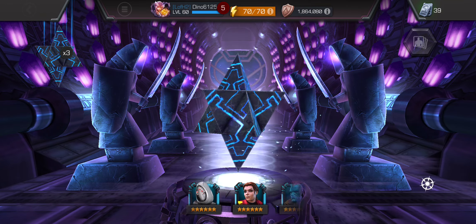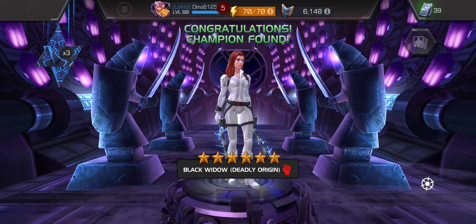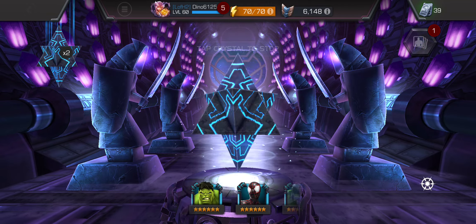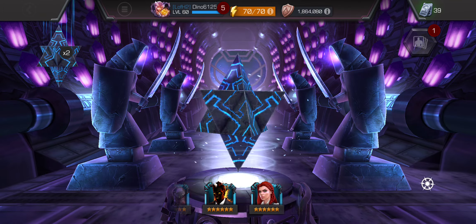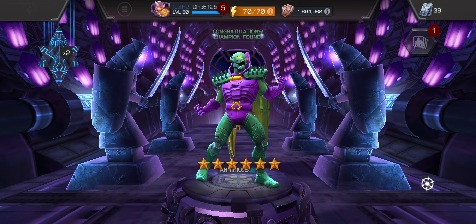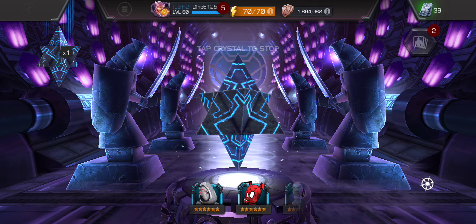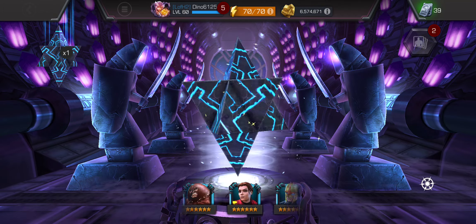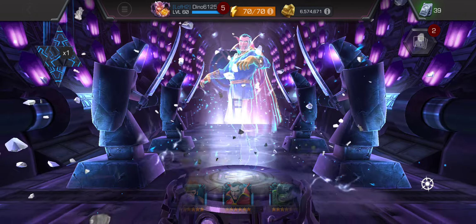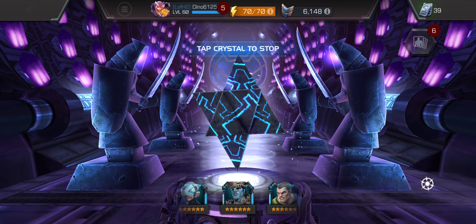We're doing four of the basics. I can't believe this video is going this long just for 20 greater banquet crystals. It's about time I get someone who is actually helpful on this account. I need that guy on my main account — he is annoying to fight in Battlegrounds. So I'm getting all the good champs over here today, I guess. That's not so good. Awaken him — he's alright. He's got some regen, spam the special one, but he's not one of the top ones.